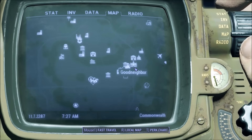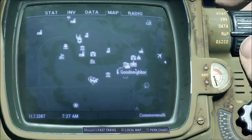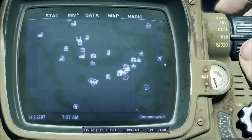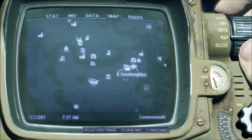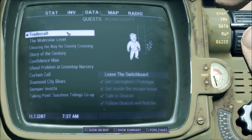So in Goodneighbor, you'll find the doctor inside of the memory place, and after you get the circuit chip from the guy that you kill — the synth — she'll tell you to go to the Railroad. And you do a quest before this, which will tell you how to get to the Railroad.